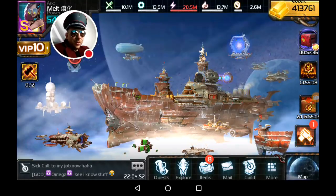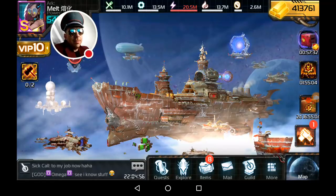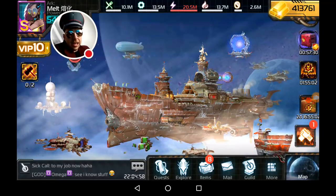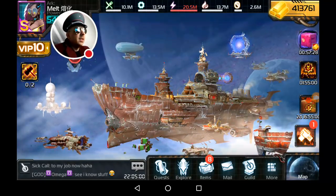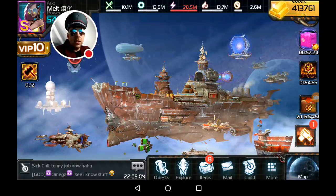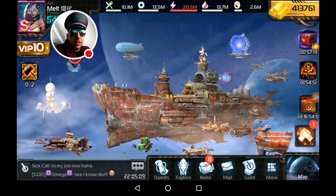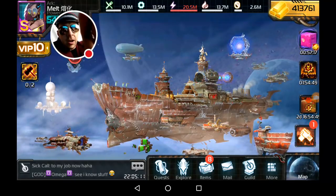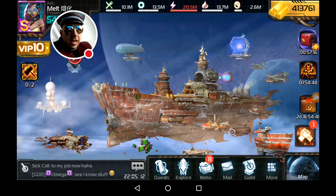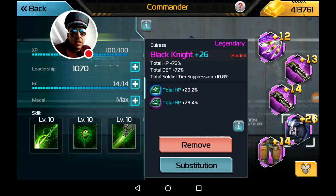Greetings commanders. Welcome to the tier suppression video. Today we're going to be talking about the tier suppression mechanic which can be found on items, and if used correctly you can essentially take zero damage from your opponent's lower tier troops. This is a relatively new mechanic. You can get it on two sets of items: the Libra gem set, the Black Knight chess piece, and the Ark Hall — so three sources.